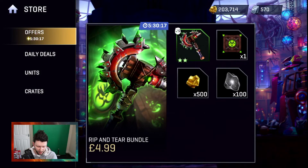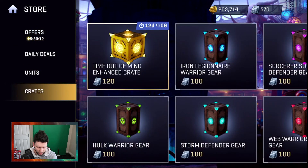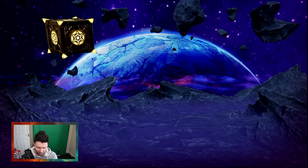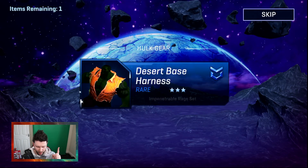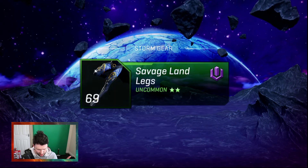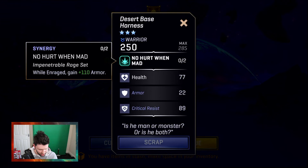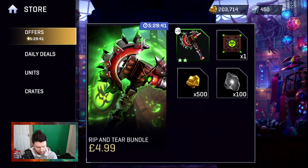Last five — or I can do some more retro. I'm going to do one more of that special retro crate, then all on Storm to hunt for that weapon. Desert base harness — that looks pretty amazing. Rage set: while in rage, get armor — nice. That actually plays into the way that I'm building my Hulk, so get in!